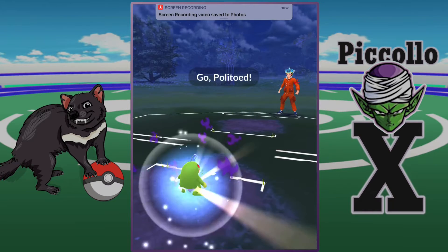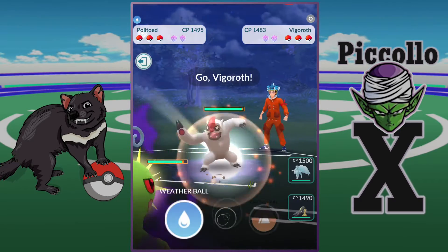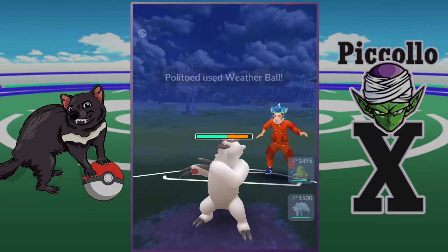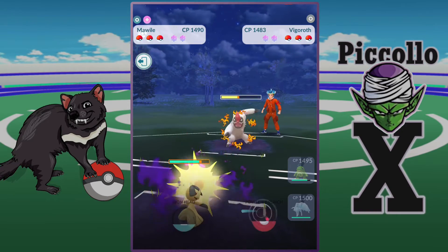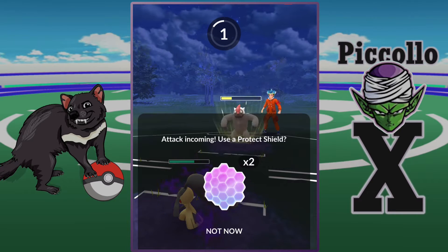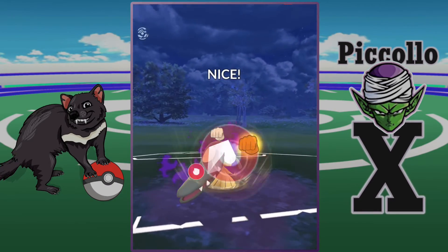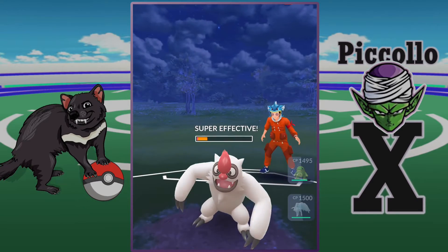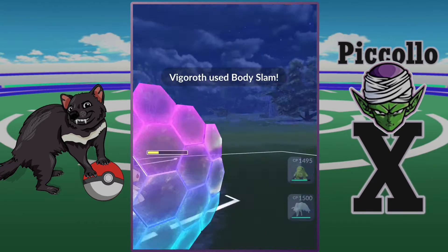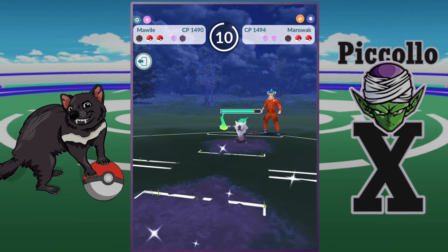Not a great one, but the team is definitely super fun to use. Great lead here — he's going into Vigoroth, a bit tricky, but power-up punch should do the trick. We can ramp up really fast. He gets two body slams away, which is super annoying, and we're probably going to have to shield to maintain switch. We've shielded — he goes into Marowak and will probably farm us all the way down with a couple of fire spins.